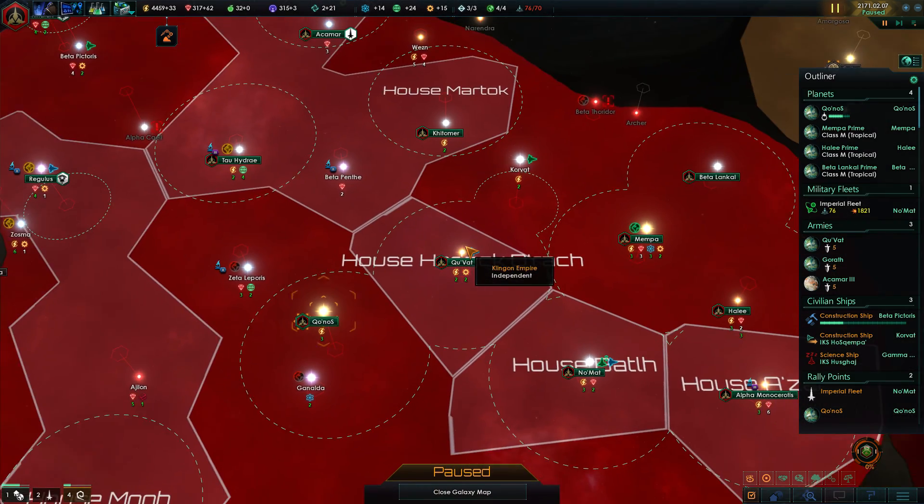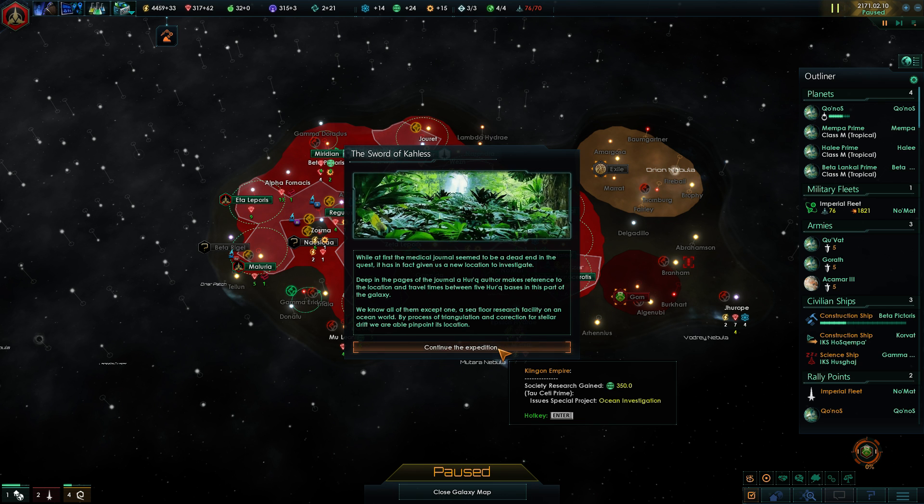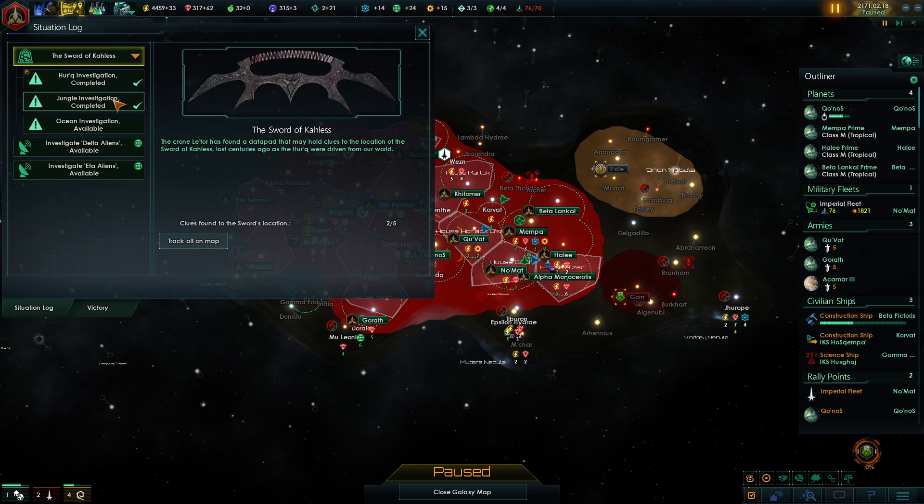While at first the medical journal seemed to be a dead end, it has in fact given us a new location to investigate. Deep in the pages, a Herk author makes reference to the location and travel times between five Herk bases in this part of the galaxy. We know all but one — a sea flow research facility on an ocean world. By process of triangulation and correction for stellar drift, we are able to pinpoint its location. Huge amount of society research detected.